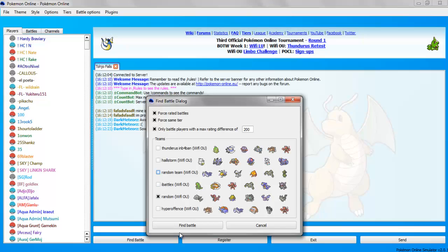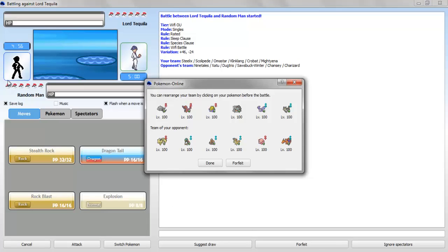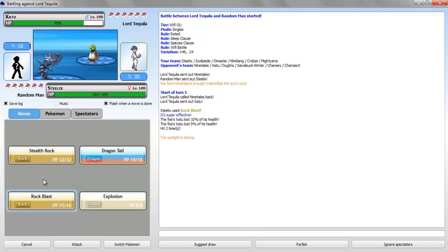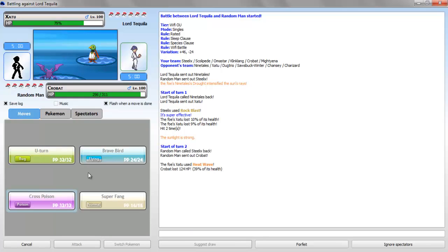Let me check it — find a battle. Alright, there we go. I am Team Random, as you can see. Okay, so he has a Chansey — oh my gosh, this is gonna be rough. Does he have a spinner? He has no spinner, but he does have that Zapdos. Okay, I'm predicting the Zapdos — going for Rock Blast. Two hits — can I get a little more damage going? I'm gonna save this so I can use Rocks later. Crobat okay.